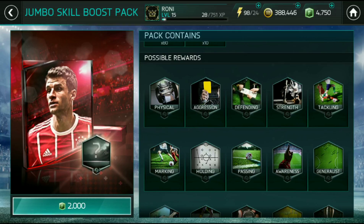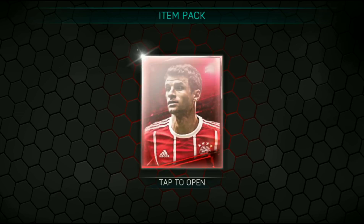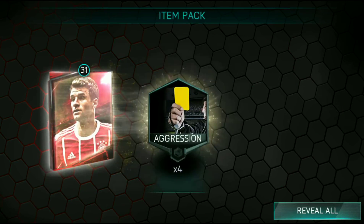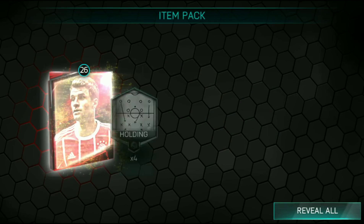So let's find out what is inside. 7 physical, 4 vibration, 2 defending, 3 attacking, 4 attacking, 4 attacking, 4 running, 4 running, 5 passing.